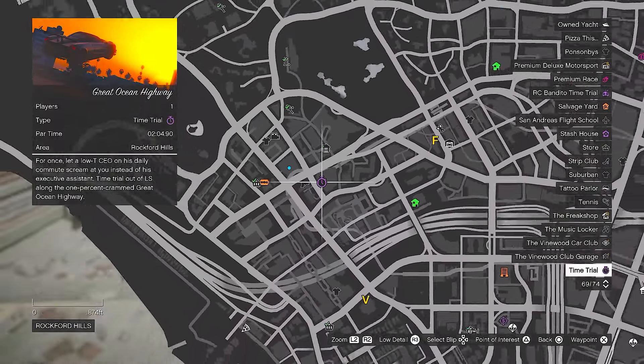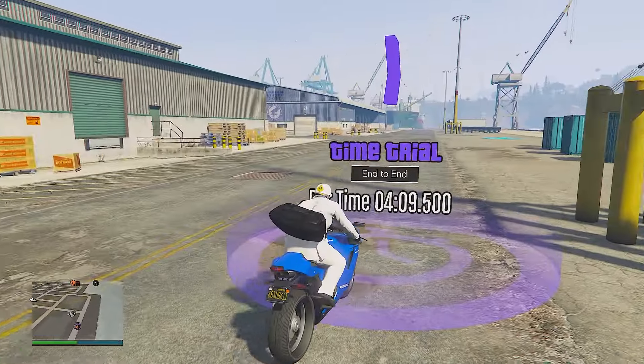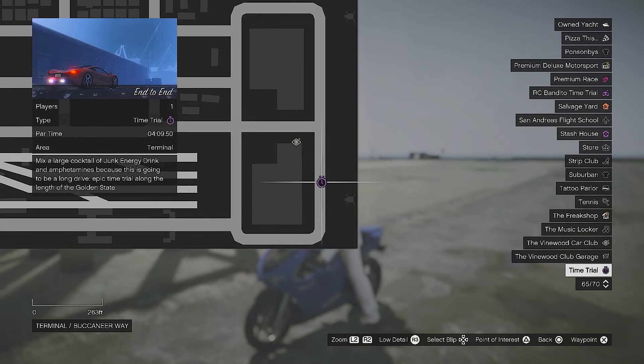Next up on this list in the number four spot, it has got to be weekly and daily time trials. The first one I highly recommend you do — every single player can do this as a rank one — is the weekly regular time trial. Just go to this icon on your map; the icon will be colored purple and will look like a stopwatch.